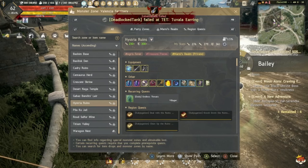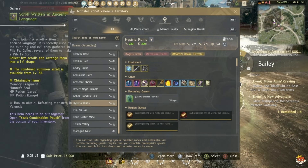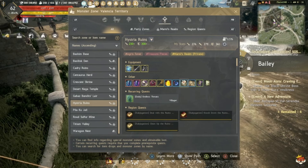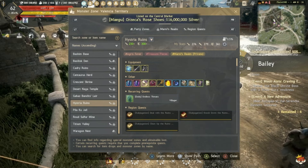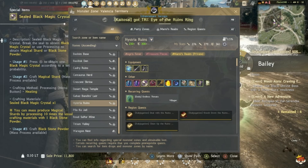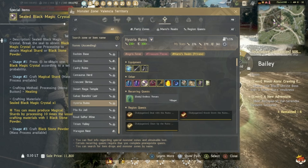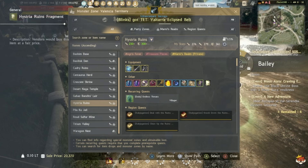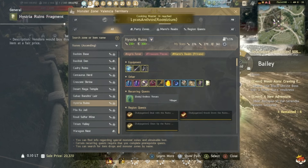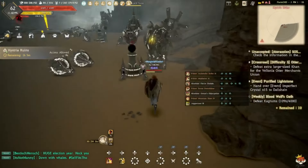At Hysteria, the Tungrad Red accessories — earring and necklace — are whatever; you can sell them for extra money. But the real reasons to grind there are: Kafias (which you definitely need), Scrolls Written in Ancient Language (for Memory Fragments), Compass pieces, and Black Magic Crystals, which are very much needed in large quantities.